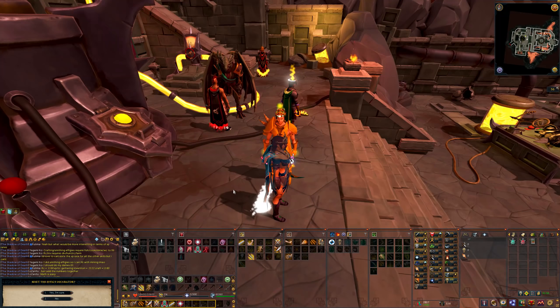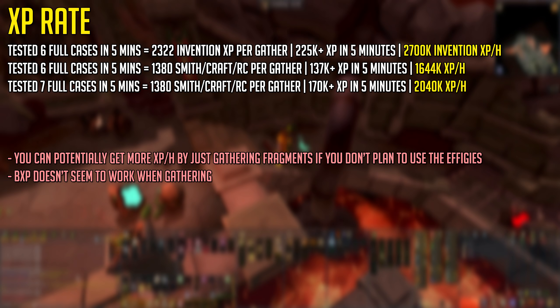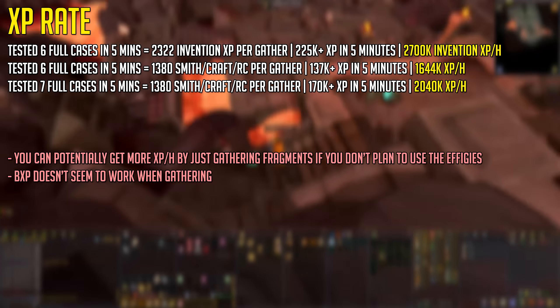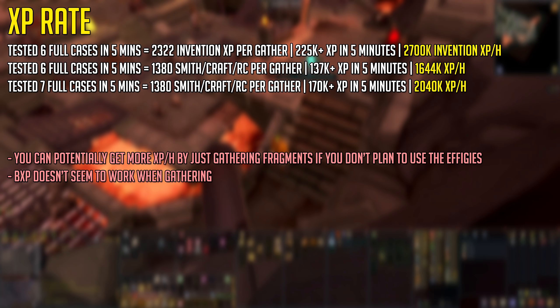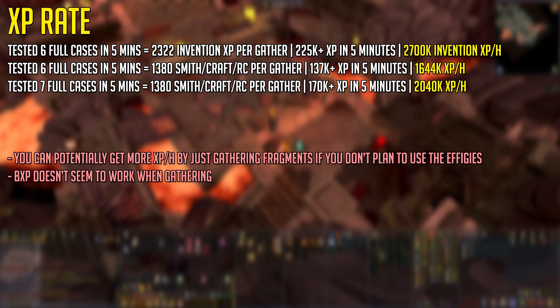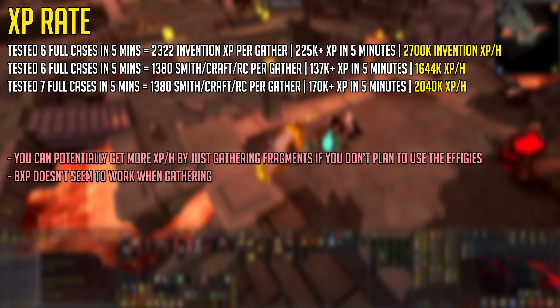You can use your monthly D&D reset token to do this D&D twice a month, which is very important because the experience rate is insane. Here are three examples of the D&D with the related experience rate per hour. Keep in mind you can only do this D&D for five minutes a month, and twice if using a reset token. Experience per hour may be lower at level 85 in these skills than at level 99. Also, if you have no interest in using the effigies, you can potentially get more experience per hour by simply gathering fragments and not creating the effigies — although the effigies once filled up and cracked do give experience lamps and prismatic fallen stars, which is bonus XP.